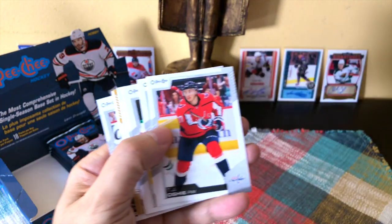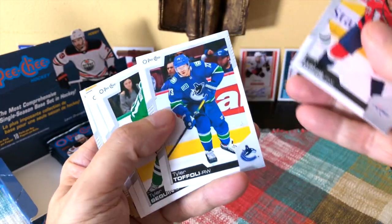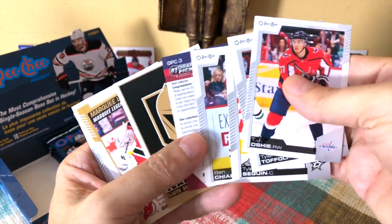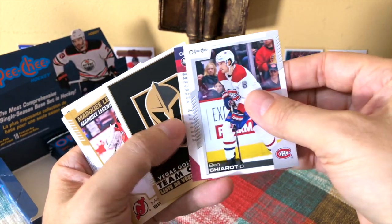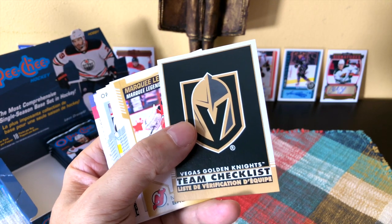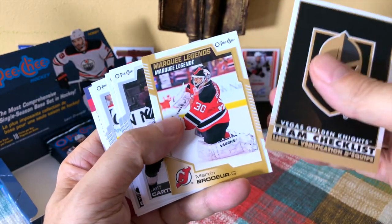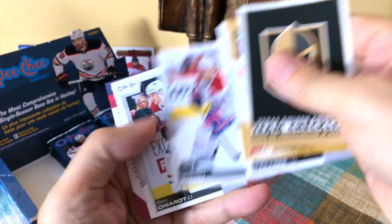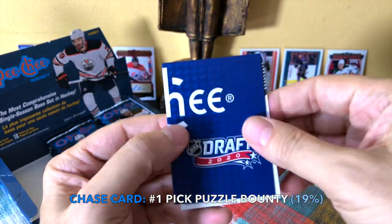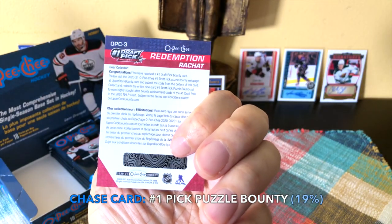You can see some OKichi signatures in the background for good measure. TJ Oshie, DeFolio, Teller, Sagan, Ben Chiarot. We hit one of the draft picks — these are puzzle pieces, some of the more common ones at about 19% of the time. Nice looking team checklist — black gold on black, very handsome. Marty, legend, Jeff Carter, Farabee, Paul Byron, Ben Chiarot. We received one of the puzzle pieces — you need about nine pieces to redeem the number one draft pick.